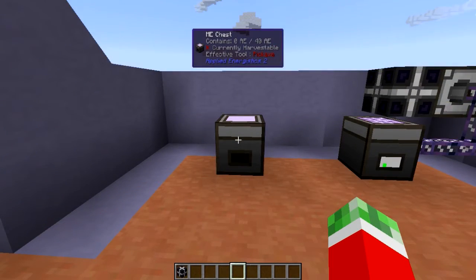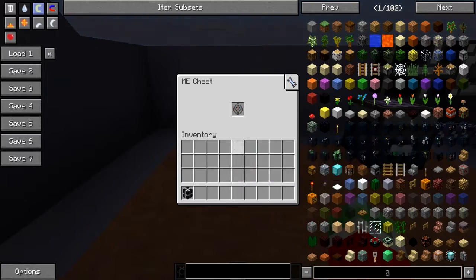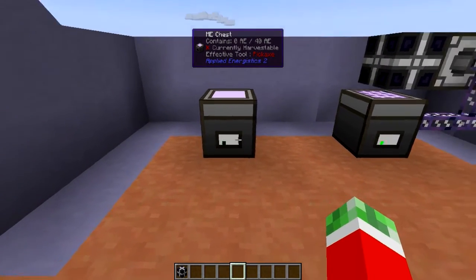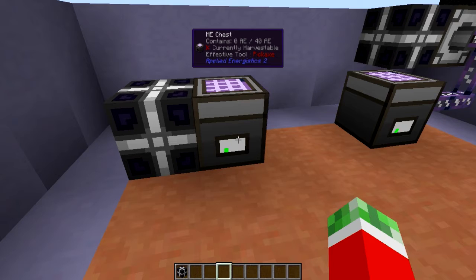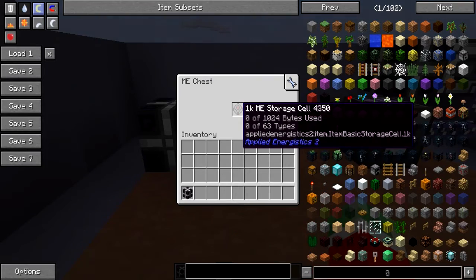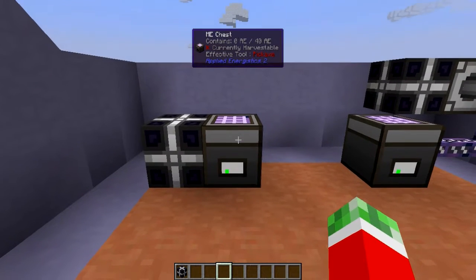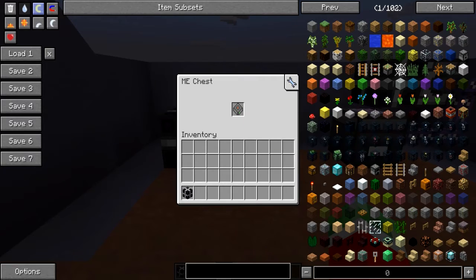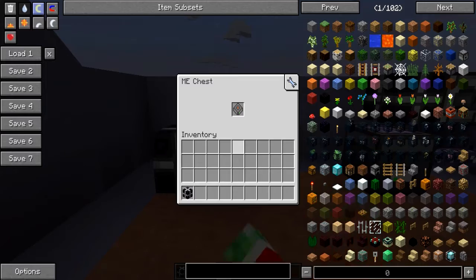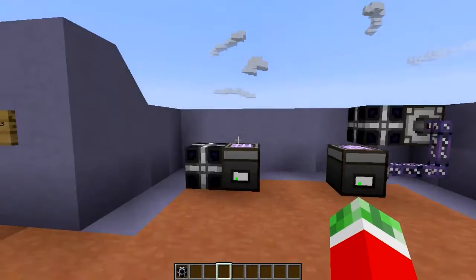There are also a couple of indicators on the ME chest. If it doesn't have a disc, it will appear black. If it does have a disc but no power, it will be gray with one black spot. If it has power and enough space with a disc in it, it will appear green — the state you always want to be in. If you've filled it up with all 63 different types, it will be orange. And if you've filled it up with the actual byte count, it will appear red — meaning it's full and you cannot store any more items.